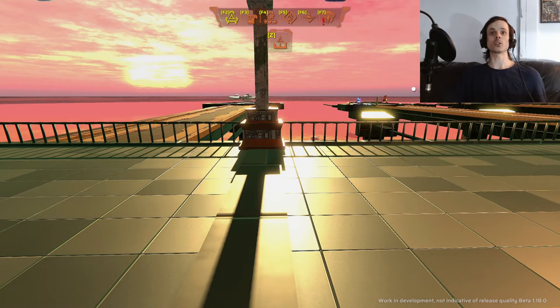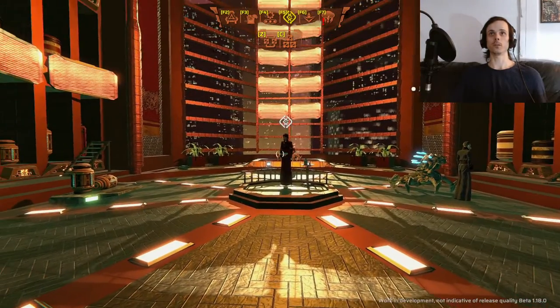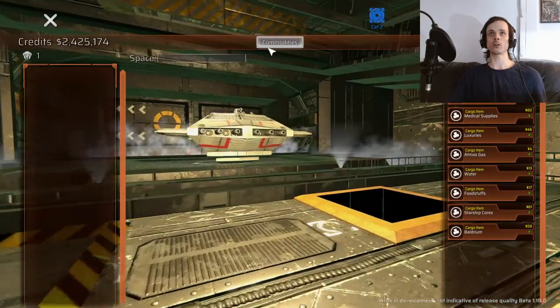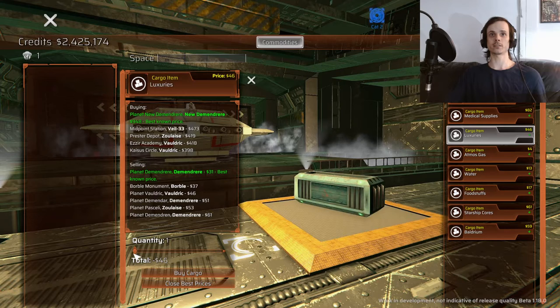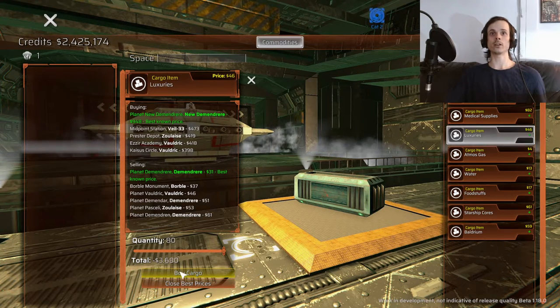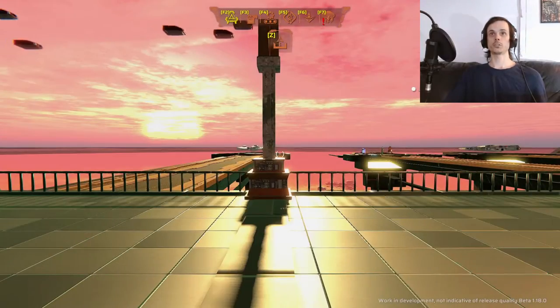I'm going to show you guys a nice and quick route that you can do right from the beginning of the game from Planet Vultric. You're going to jump to the Cargo Trader and pick up Luxuries for 46 credits a unit — it's going to cost you 3,680 credits. Let's just jump out of the planet.